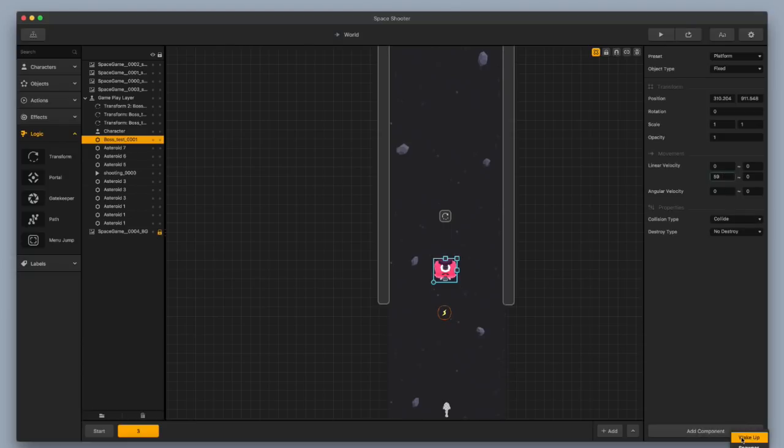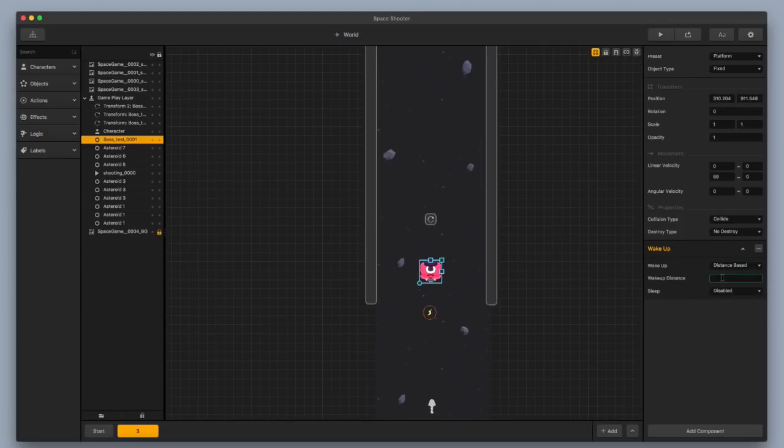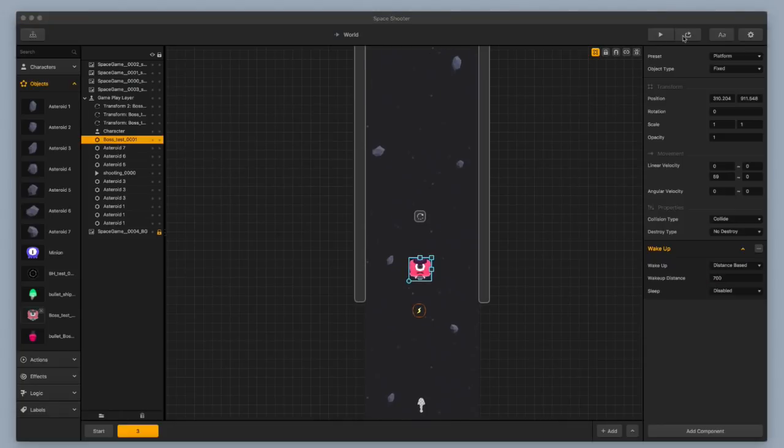I'm going to give this boss a starting velocity of 59 in the Y direction. I'll add a component — a wake-up component — and make the wake-up be distance based, giving it a wake-up distance of 700. Let's make sure that the boss is set to enemy, and let's go ahead and test this out.